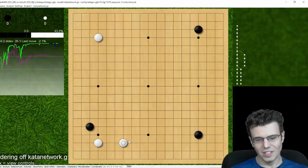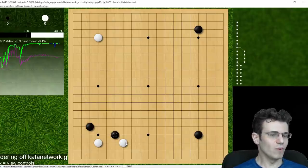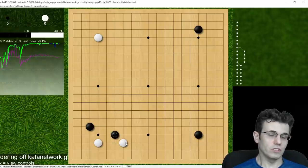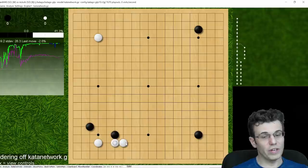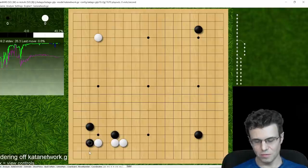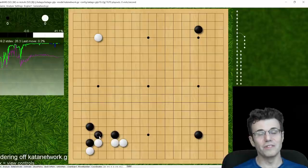The best move for black is actually here, and this may seem really strange. But if you play naturally — the traditional way — you'll see the position white ends up with isn't very good, because this stone here works really well with this stone here. Let me go forward three more moves: white plays here, the natural move, and then black plays here.